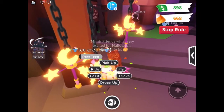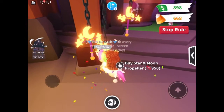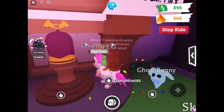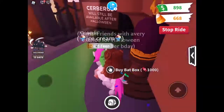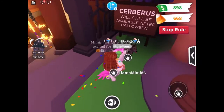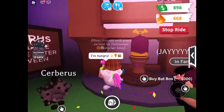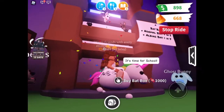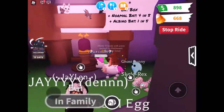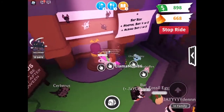There's also a starry propeller for 950 candy. The ghost bunny is so cute. And if you want to get the Cerberus, clicking on it shows it's actually 500 Robux. Then there's a bat box — basically an egg — where you can get little bats. There's a normal bat with a four-in-one chance and an albino bat which is one-in-five chance.